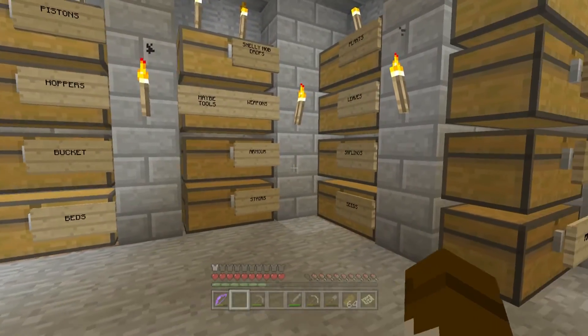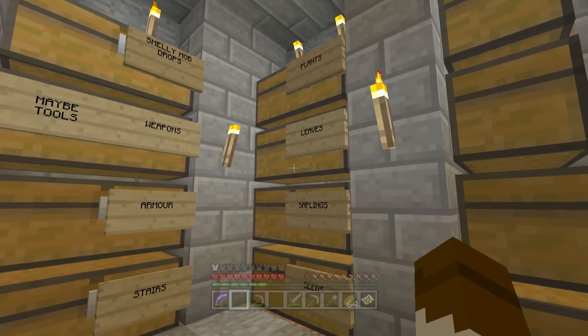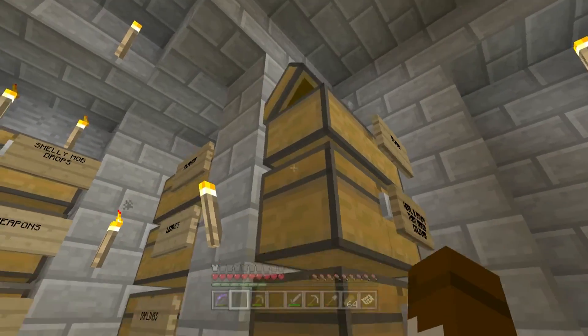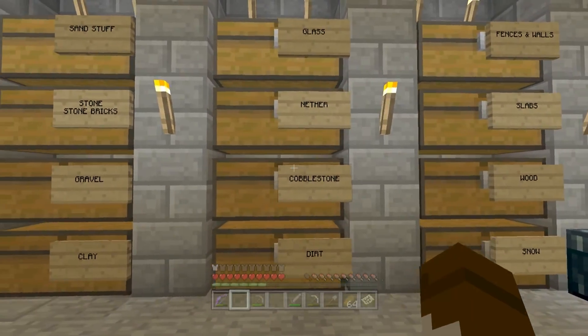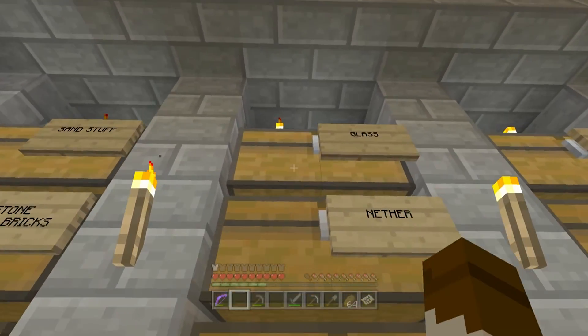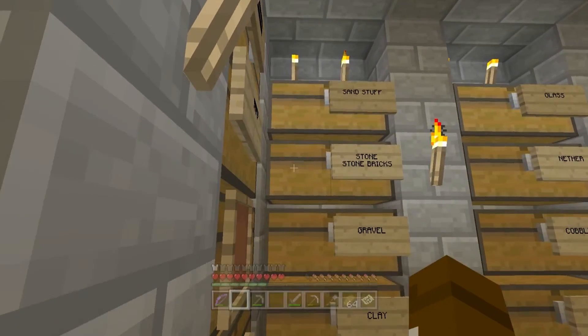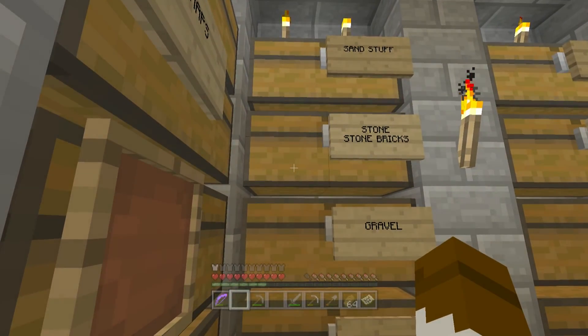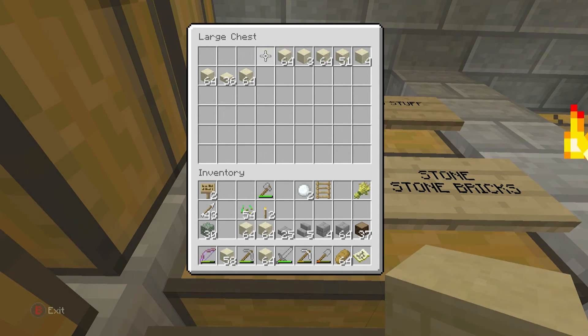I don't have any chests here. Shiny stuff. I keep forgetting where the sandstone is - isn't it glass? No, it's not in the glass, it's over here somewhere. We have two glass chests - that's really confusing. Stone and... no. Sand stuff - here we go. We have loads of sand in here. I'll just grab all this. Perfect.